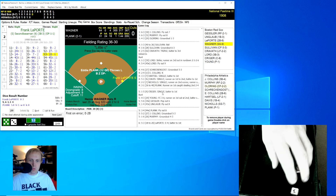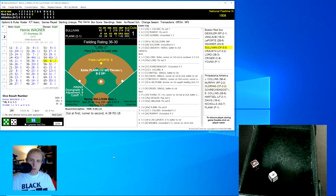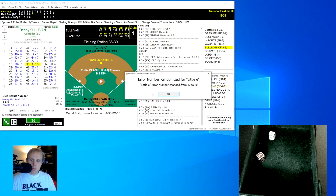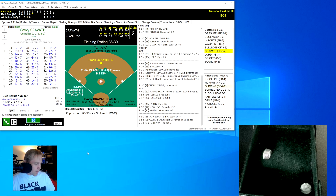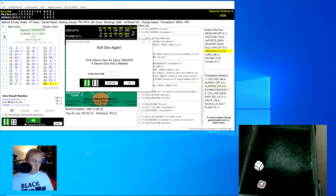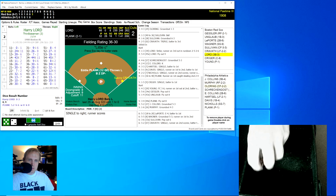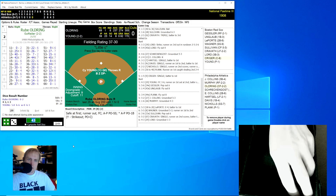Frank LaPorte rolls a 53 for an 18, changed to a 20 — error on Eddie Collins at second, LaPorte on first. Wagner rolls a 55 for an 8, ground ball to Jimmy Collins at third who throws to first, LaPorte moves to second. Sullivan rolls a 36 for a 33 — pop-up to shortstop Nichols, two away. Gabby Cravath rolls a 66 for a 0, then a 52 for a 7 — single that scores the runner. Red Sox lead 3-2. Harry Lord rolls a 43 for a 29, comebacker to Plank who throws to first for the out. We go to the bottom of the 6th.